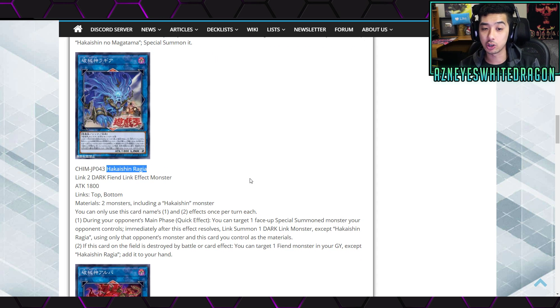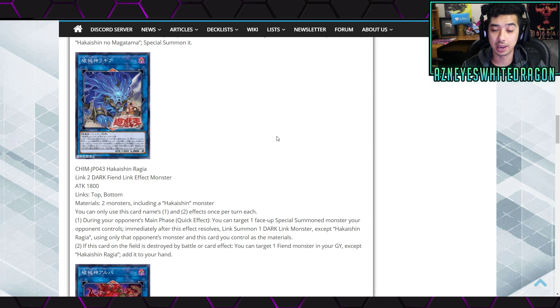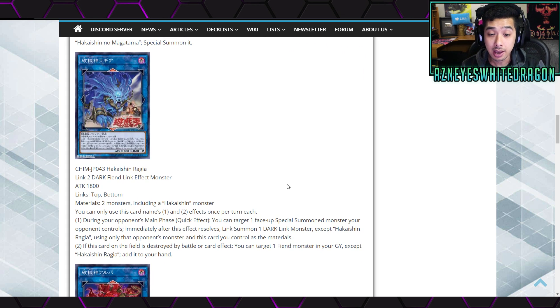The next card is obviously a link monster they'll more likely be trying to go into, at least at the start. It's a dark link fiend effect monster, link 2 with 1800 attack, zones on the top and bottom, and it requires two materials including a Hakai Shin monster. During your opponent's main phase as a quick effect, you target one face-up special summoned monster your opponent controls and immediately after this resolves, link summon one dark link monster except Hakai Shin Ragia using only that opponent's monster and this card as materials. The second effect: if this card on the field is destroyed by battle or card effect, you target one fiend monster in the graveyard except itself and add it back to your hand to reuse the combo.